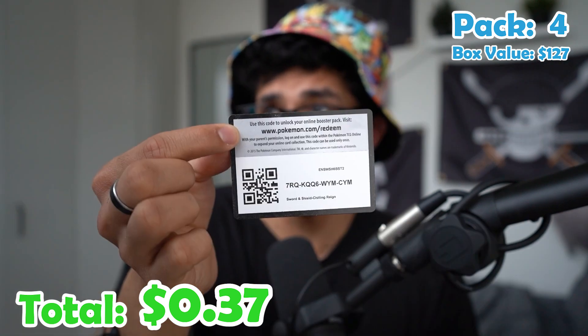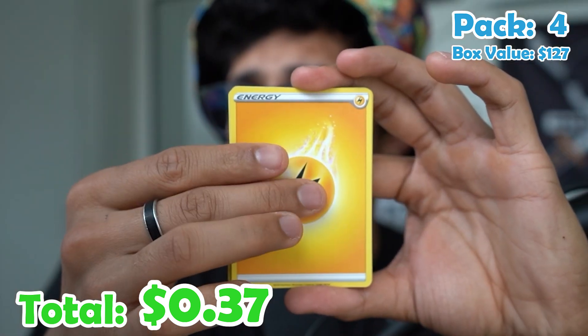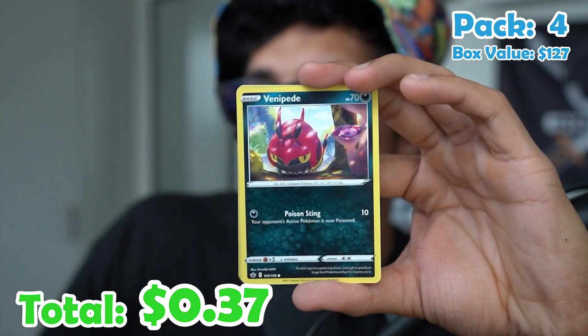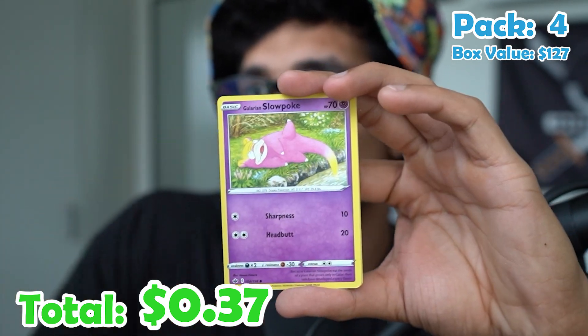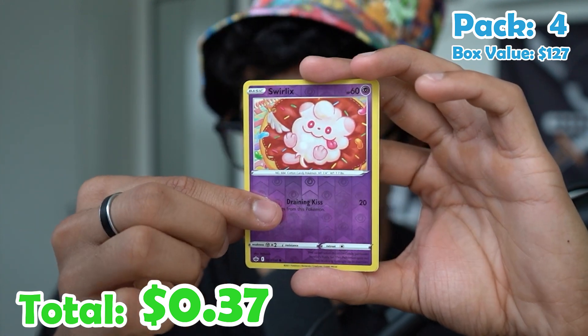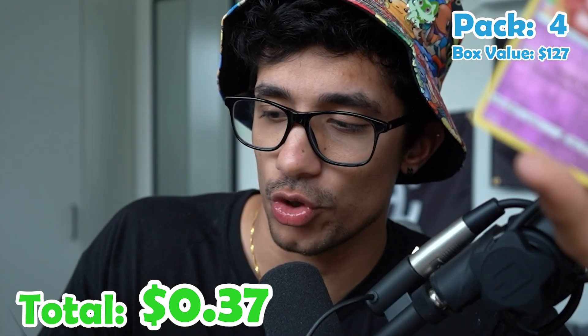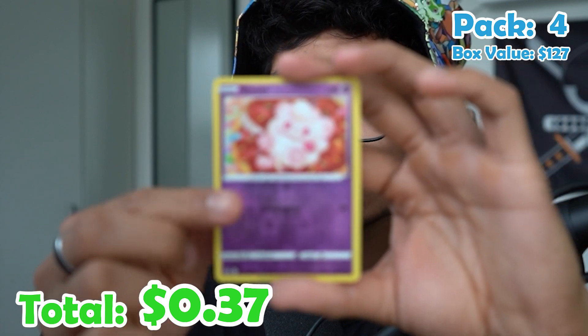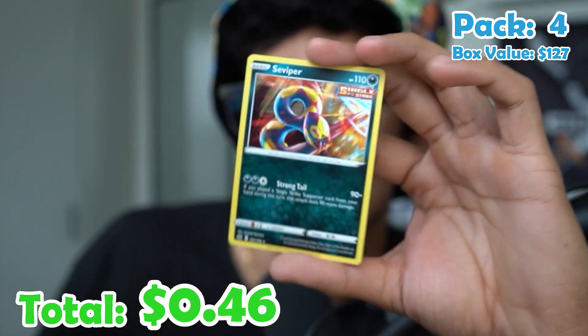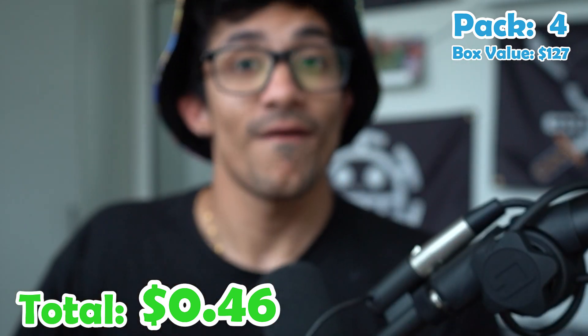Pack four. Electric energy, Thwackey, Rugged Helmet, Sneasle, Castform, Slowpoke, Crabrawler, a Swirlix — I said crabcrawler, I meant Crabrawler — and a Seviper, non-holo. Four misses. What's going on?